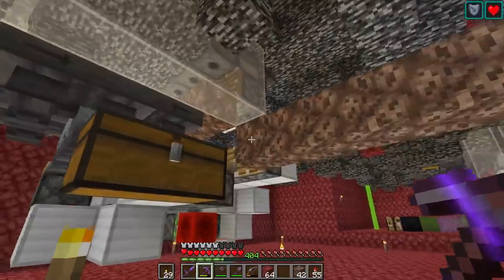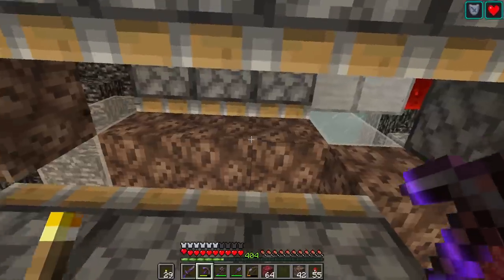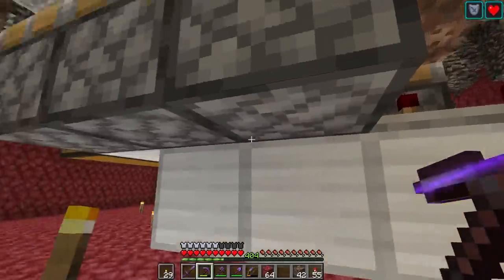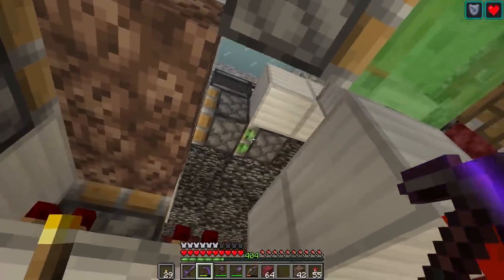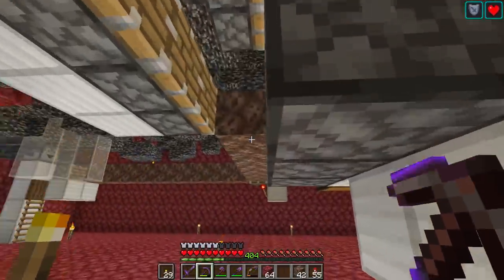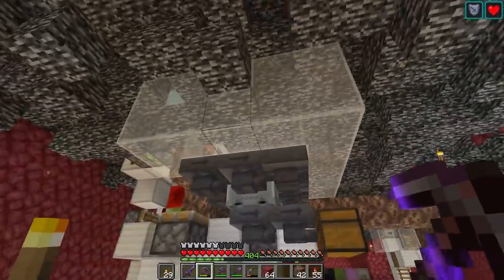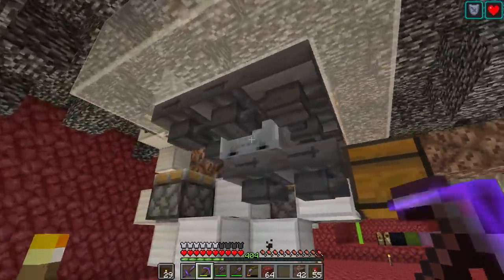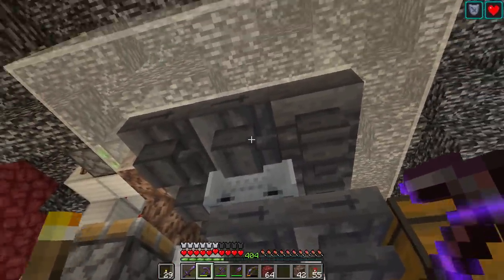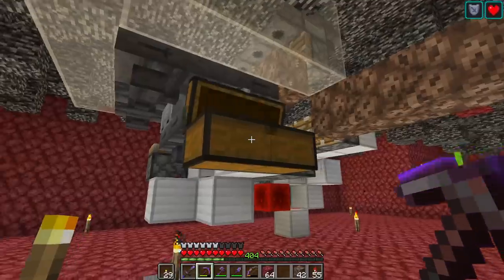Here's where the soul sand comes in. It goes along here; these pistons push it along, these pistons push it up — you can see three there. Then there's some more soul sand that goes around this way, and a piston up there pushes in. There's a double piston extender that pushes in the tail — the bottom of the T-shape. It should form correctly. Then the dispensers give the skulls, the Wither gets summoned, and here we have this hopper minecart plus some hoppers, so any stars that get dropped will end up in this chest.